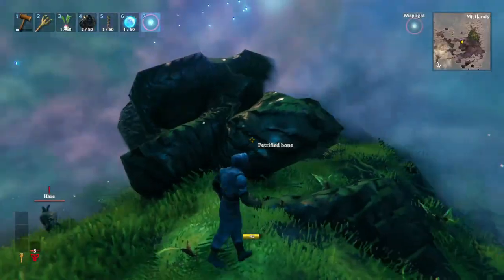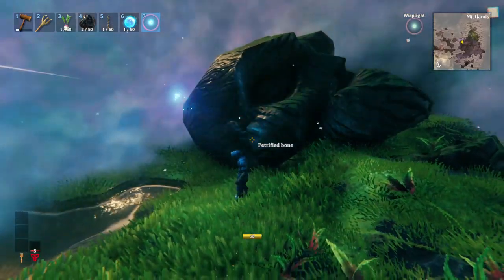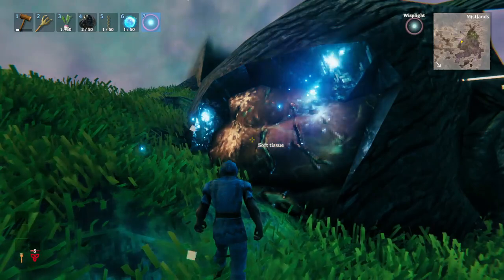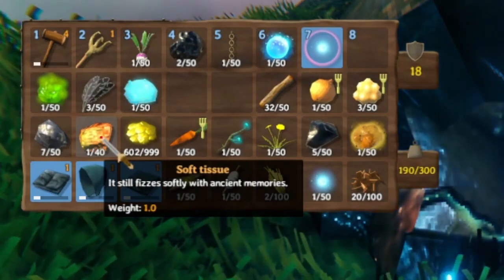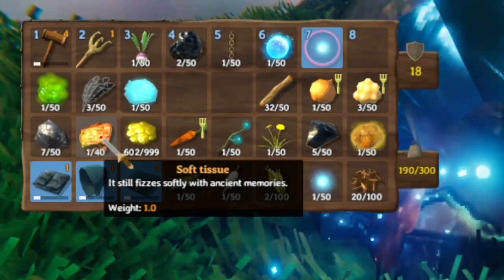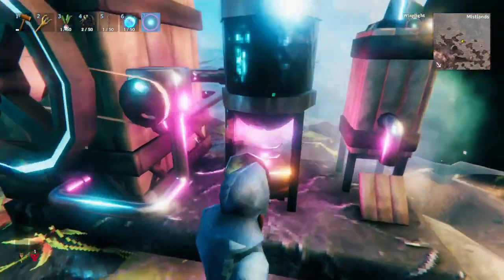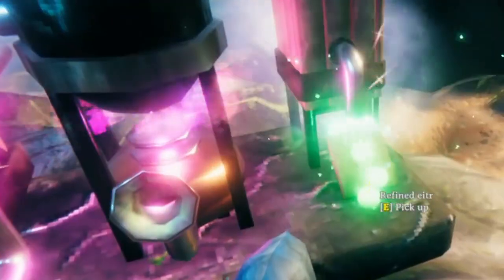If you're lucky, you'll find one of these skulls — these big petrified bone skulls. And by using your black metal pickaxe, you'll get black marble from this petrified bone. But not just black marble — after you cut away the outer skull, you'll get to the inside: this soft tissue. And this stuff, soft tissue, is how you progress through, because this is the fuel. All you have to do is go to the top and put all the soft tissue in, and then your Eitr refinery will start destroying all the objects near it, giving you the holy grail of the Mistlands — refined Eitr.